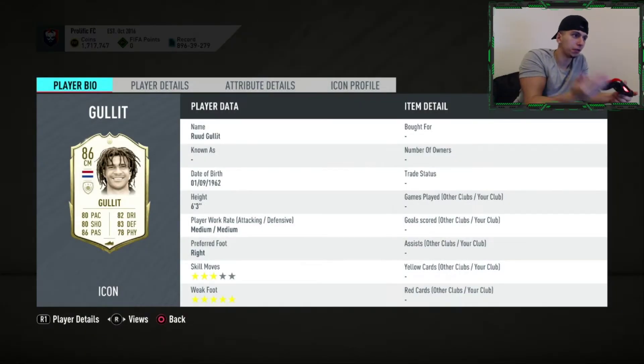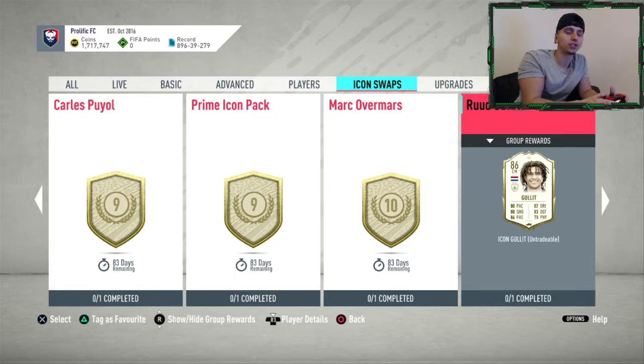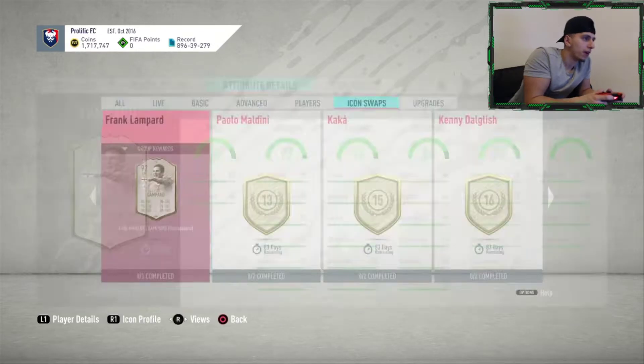Ruud Gullit — six foot three, medium/medium, three star, five star. He's the OG of Gullit Gang — everyone knows about him. Very good stats for a box-to-box CDM, and with his work rate that is exactly what he'll be. Maybe a shadow or engine, whatever you like. The biggest downside that kind of kills it in my humble opinion is his stamina — 78 stamina. You'll have to sub him off around the 60th or 70th minute every match, and it's also the baby version. Miss.